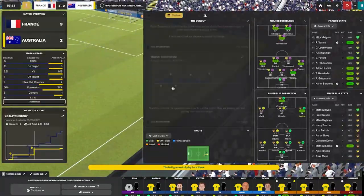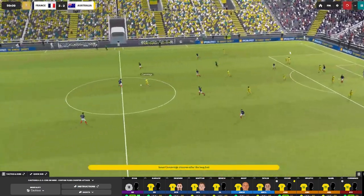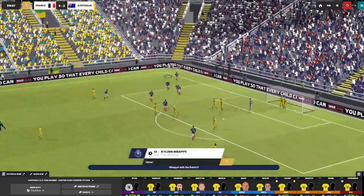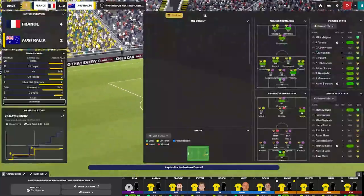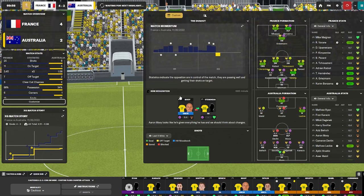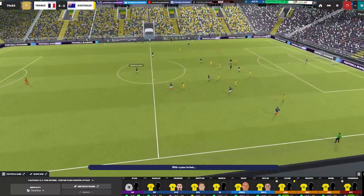Griezmann finds Mbappe and it is almost 4-2 - it is out of play for an Australia throw. There is a change I want to make. Cummings gets the ball taken off him by a French defender and it is 4-2 - Mbappe makes it 4-2 to the French. Good resiliency from the Australians. Stensness coming on for Degenek who is feeling the effects.